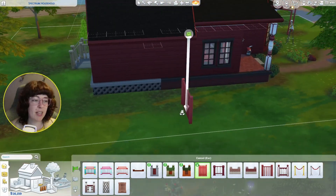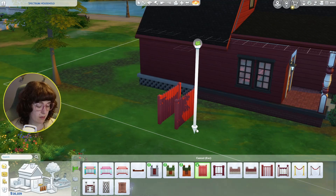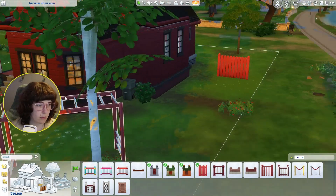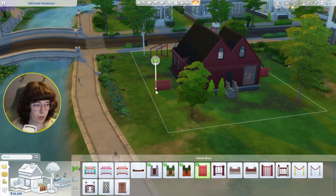I might even have the backyard start just where this deck is. We can tuck the garbage can back here — that's a good idea. Let me grab the garbage can and tuck that back here, and then we're going to fence the rest of the yard in with this lovely red fence.